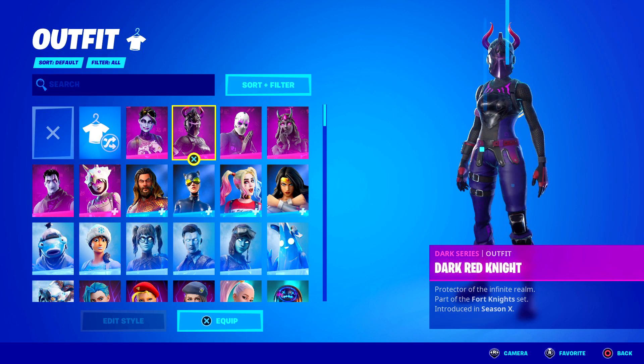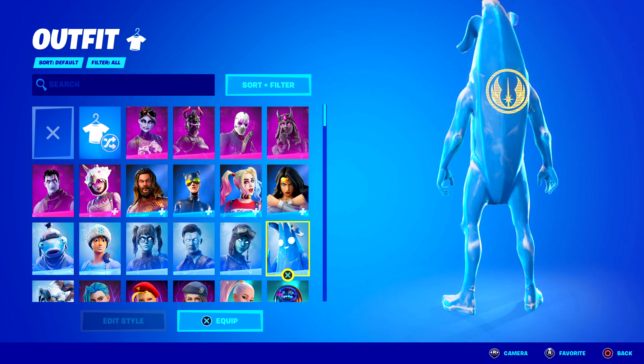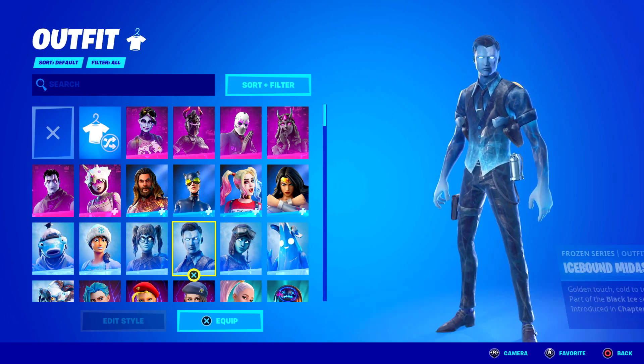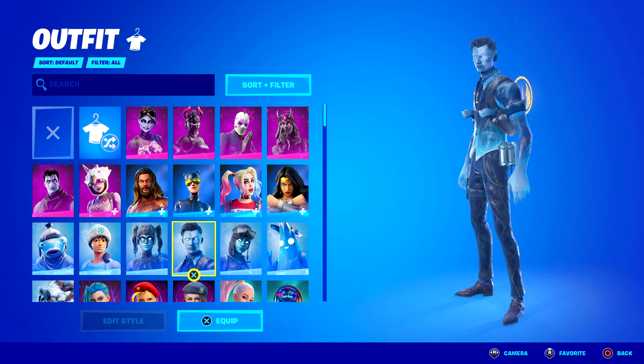From the top they have Dark Bomber, the Dark Red Knight from the pack and also Dark Heart. A few DC skins right here. The new Polar Peely and also the new ice pack with Midas, the Renegade Raider and Crystal. In my opinion Midas is the best one.